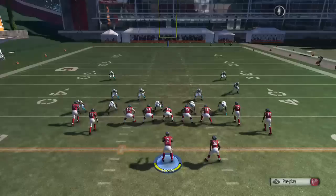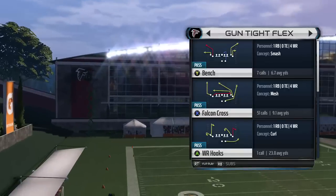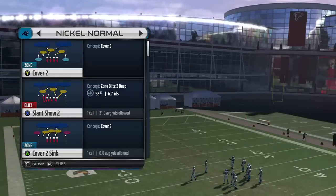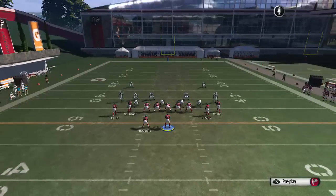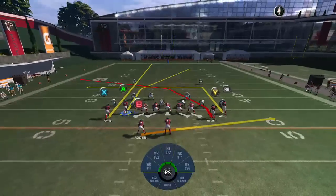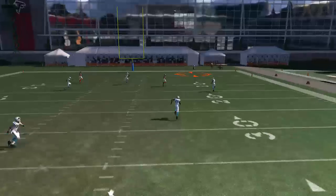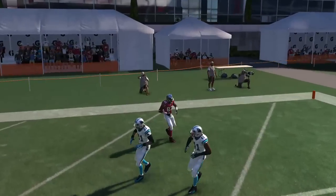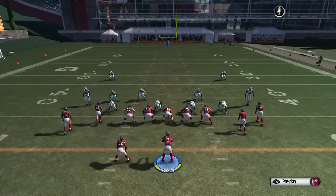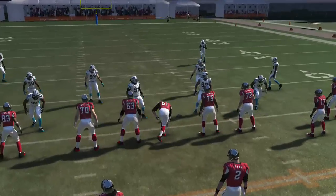The next one in the same formation is going to be called the PA Read, and this one is more of a bomb play, but you do want to flip it. On this play all you're doing is streaking X, and you're going to be hitting A. The next formation is going to go to B.